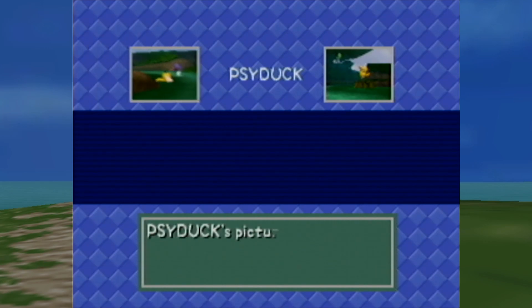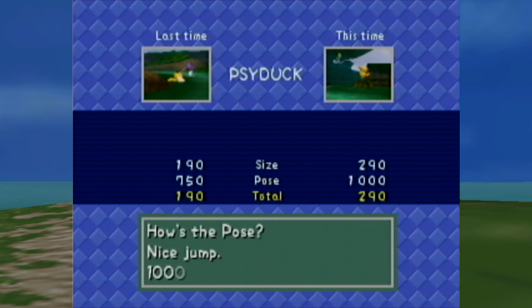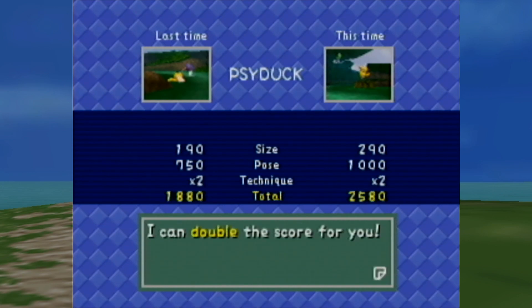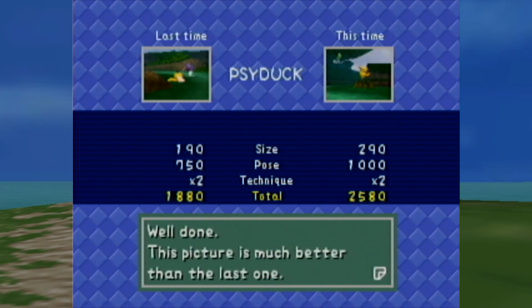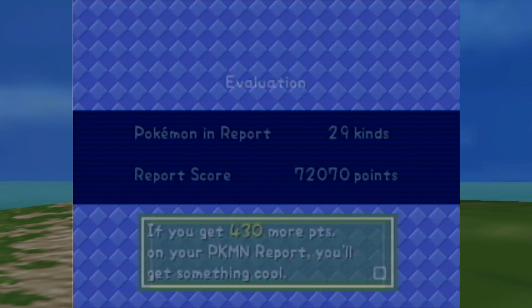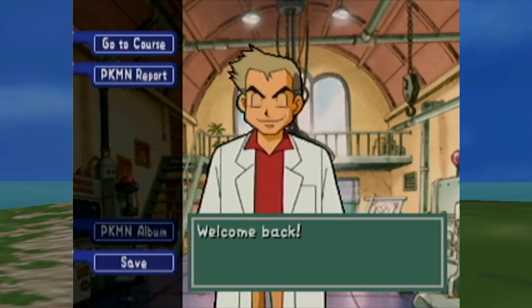Let's see if they'll accept my Psyduck. Yeah, much better! Perfect — I think we're still short on points though. Oh, 430 — that's not okay. Welcome back. Okay, well I guess...